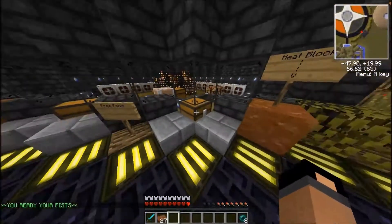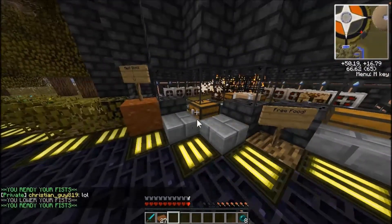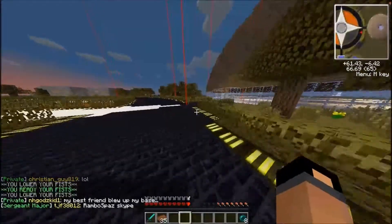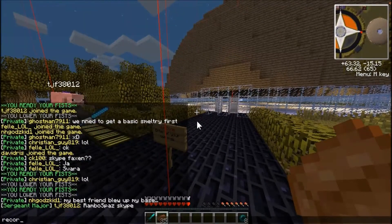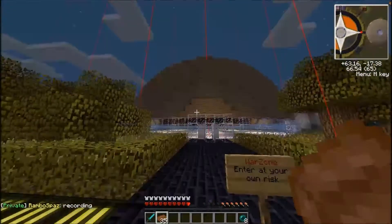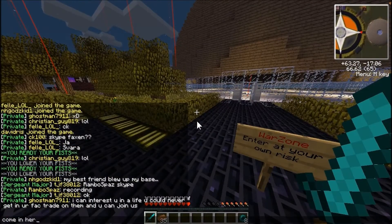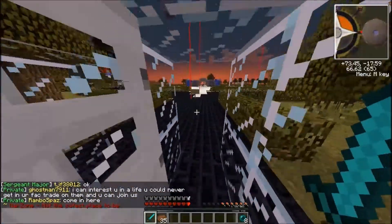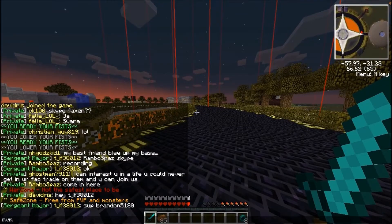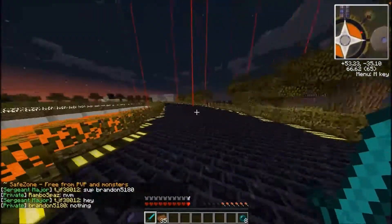We'll go to the right and look around. Here we have food — you can walk up to these chests. When the pigs die, they put cooked meat in here. This is the dome for PvP. Once you're in here it's not really safe. You can get hit — as soon as you go past the sign, you can get hit.